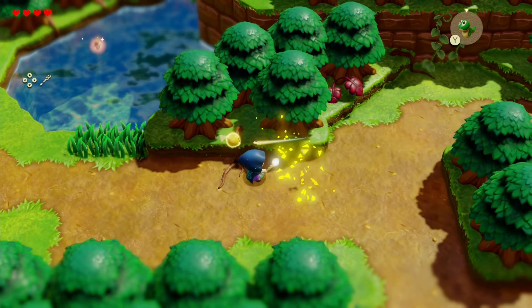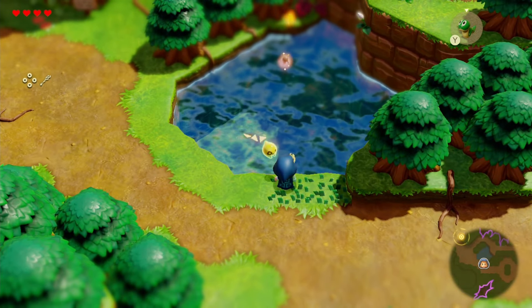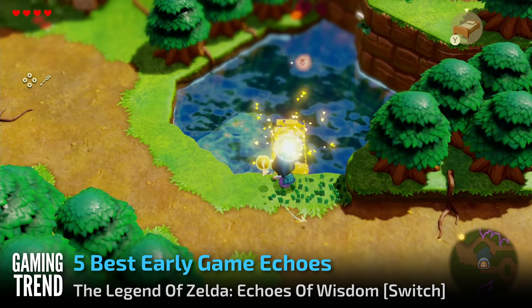Echoes are everything in The Legend of Zelda: Echoes of Wisdom — it's even in the name. There are tons of Echoes out there for Zelda to learn, but here are a few we found most useful in the early game.